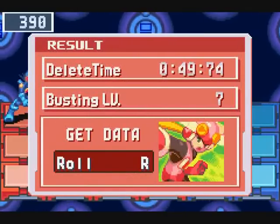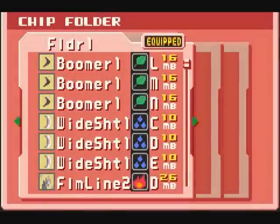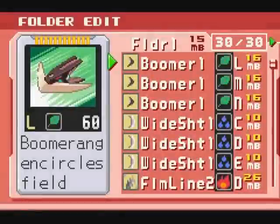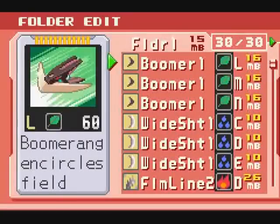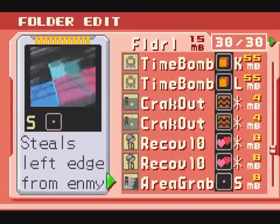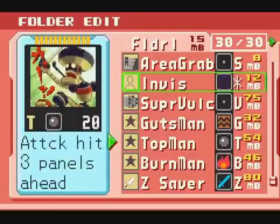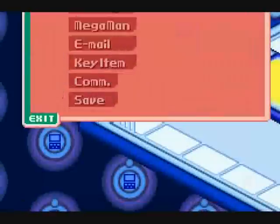With that, we get a Role chip. I think she functions more or less like she always has — she just goes to the nearest enemy, performs Role Flash, and heals you. Attacks an enemy, then heals you. I think the 20 damage shown is a bit of a misrepresentation; it's kind of like Vulcan where it just does multiple hits. We've given Top Man a lot of screen time, so we'll put Role in for now. With that, we're done on the net.